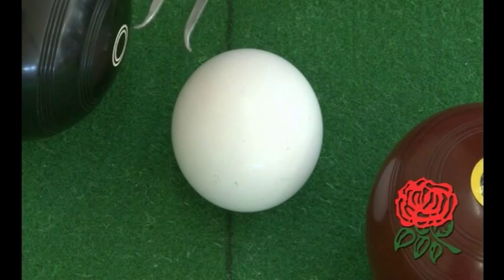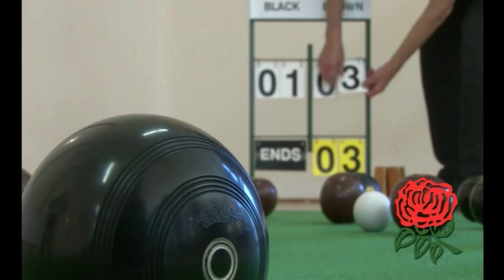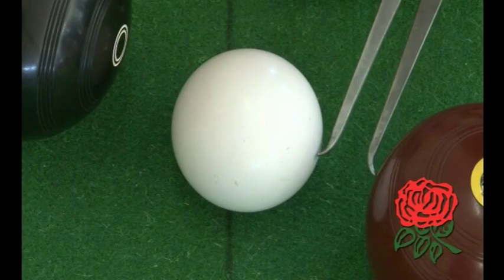After all the player's woods have been bowled, the number of woods closer to the jack than your opponents becomes your score for that end. If a wood from each team is measured to be exactly the same distance from the jack, then neither team scores.